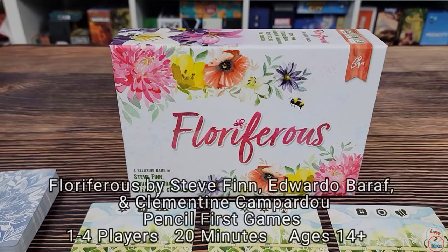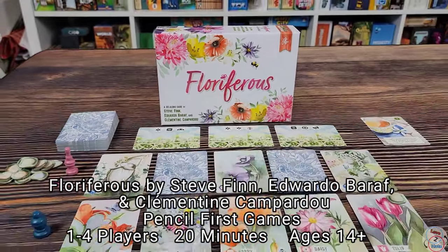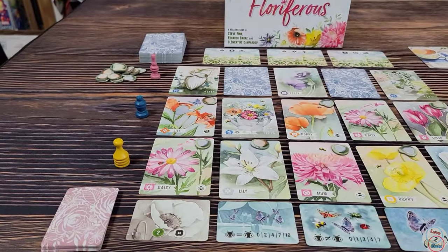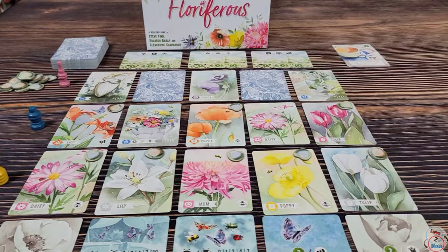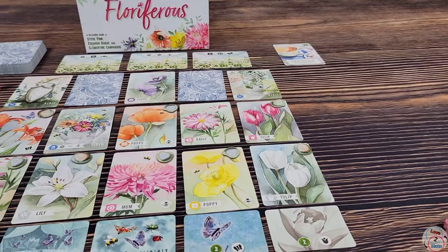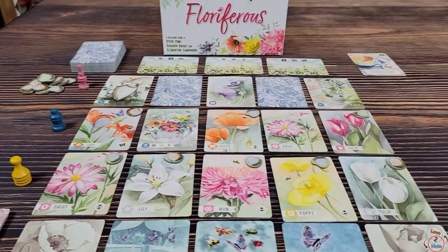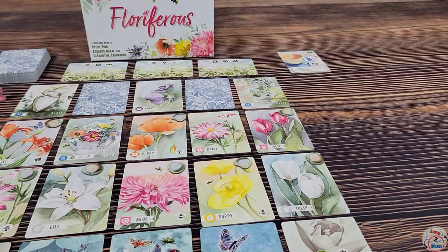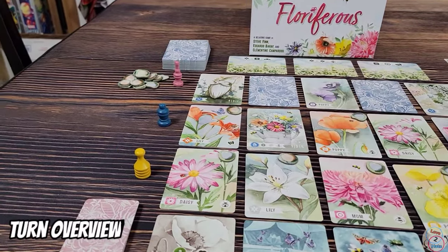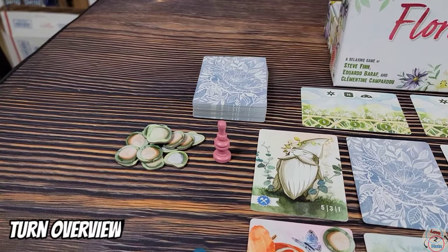Here's Floriferous — a card drafting set collection game. You are going to be moving your player pieces down the line, selecting cards from each column until you get to the end. Then you will refill the playing space with new cards and move back the other way for your second round. You'll repeat the process for a third round, going back again. At that point you gather up all your cards and see who has the most points. Whoever is at the top of the line is going to be the start player.